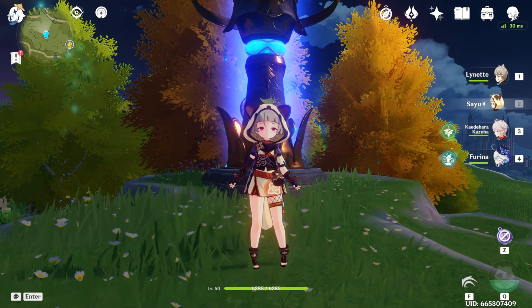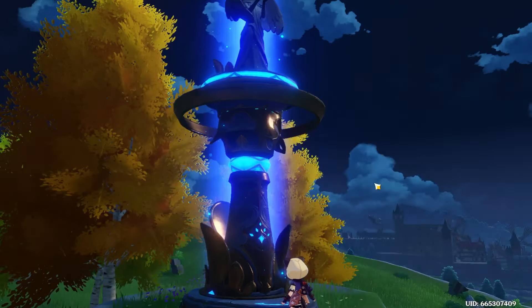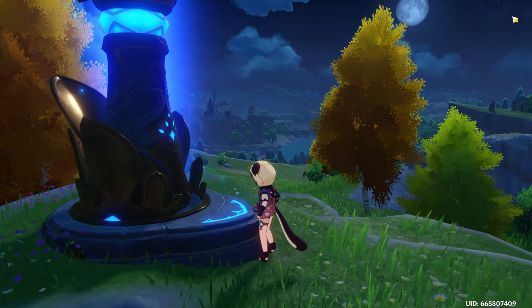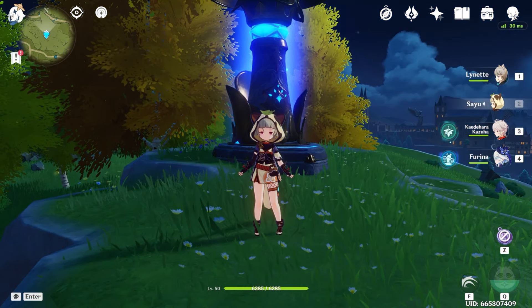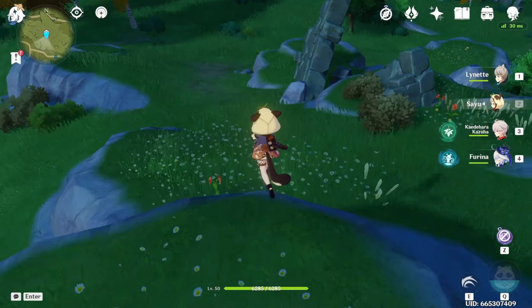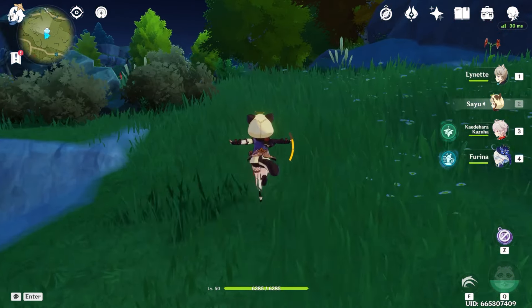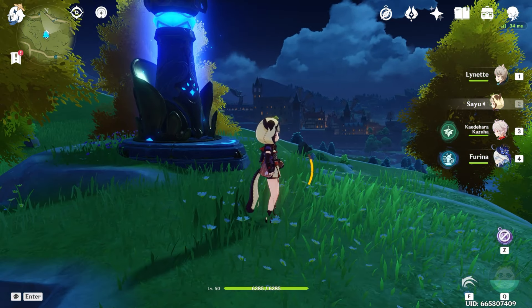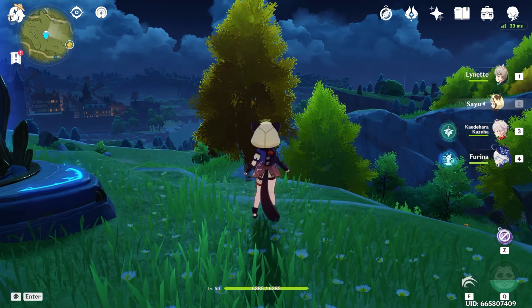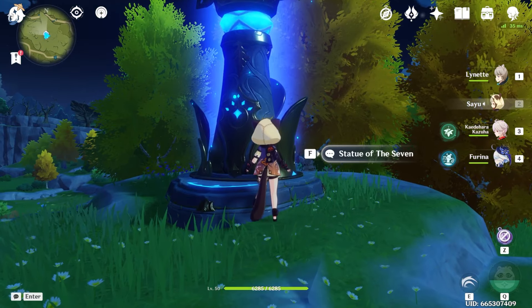Number 3 is your Anemo and Geo Statues of the Seven. When you level the Anemo and Geo Statues of the Seven, they will increase your stamina. Once you start the game, you will have 100 stamina, but when you increase both Statues of the Seven to level 10, you will be able to have 240 stamina — as you can see, my bar is much bigger than what you start with. To upgrade these Statues of the Seven, you have to collect Anemoculi and Geoculi around Mondstadt and Liyue, and then return them to the Statues of the Seven.